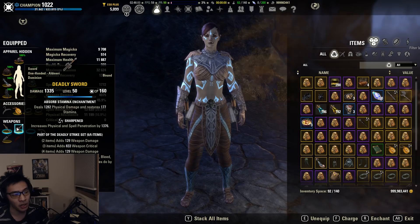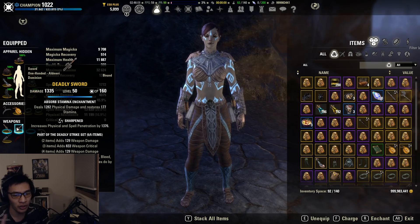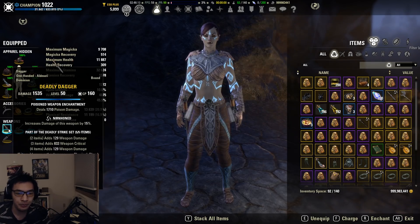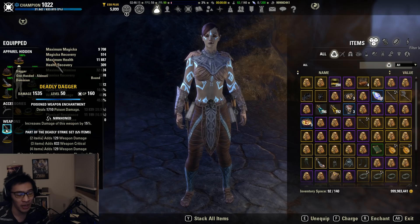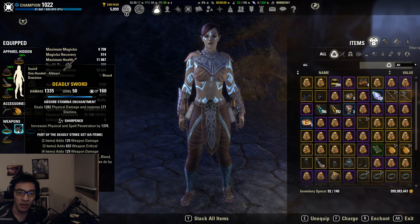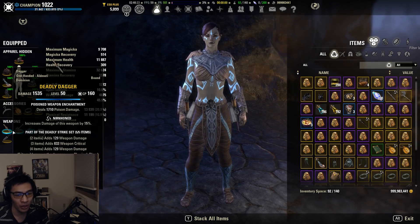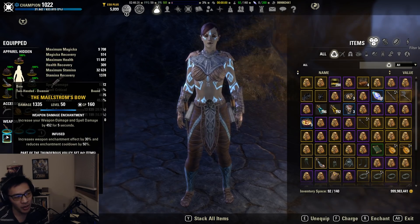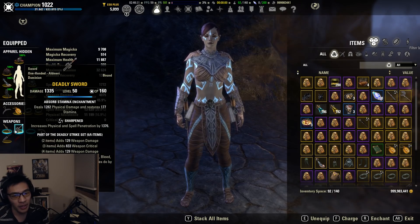For our weapons, I only have a sword here because you don't get Deadly Strike on character templates — you have to buy the coffers yourself, so I wasn't able to get two daggers. I'm using dagger-sword but you would be using double daggers. We have Nirnhoned on the main hand with a Poison Damage or Absorb Stamina enchant, and Sharpened on the offhand with whichever enchant isn't on the main hand. For the back bar we still have the Maelstrom Bow with Infused and a Weapon Damage enchant.